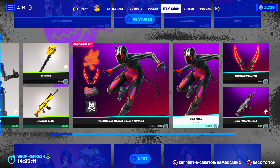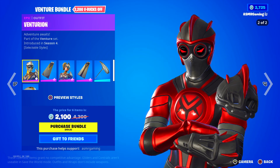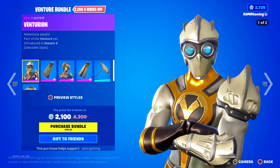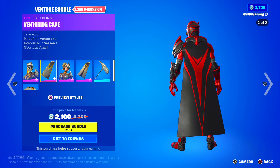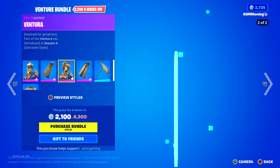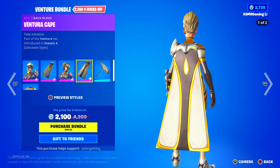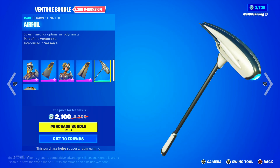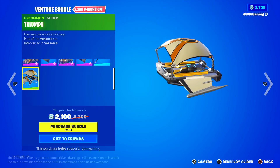You can buy everything separately. Over here we got Venturian, part of the Venture Bundle. I like that second style — much nicer in my opinion. Adventure Awaits — comes with a Venturian Cape. And we got the Ventura skin — Destined for Greatness — comes with a Ventura Cape. Got the Airfoil Harvesting Tool — streamlined for optimal aerodynamics — and the Triumph Glider. Harness the Winds of Victory.